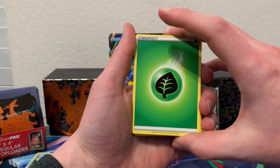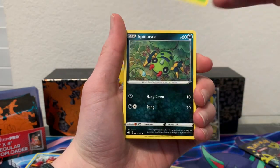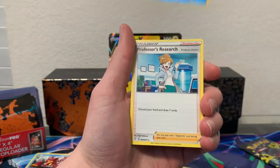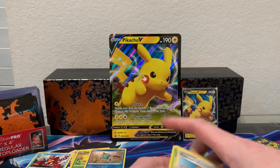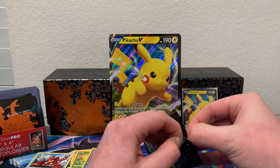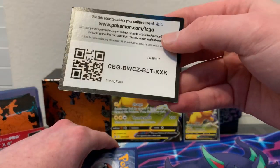Grass energy, Team Yell Towel, Floatzel — I just got a shiny version of him too in Sword and Shield. Chili, Shinks, Horsea. Reverse holo Togepi and a non-holo Professor's Research. This is kind of a bust — we may literally go through a whole Pikachu V box without a hit. This is the last pack of the four from the first box — remember we have a second box, so don't worry.